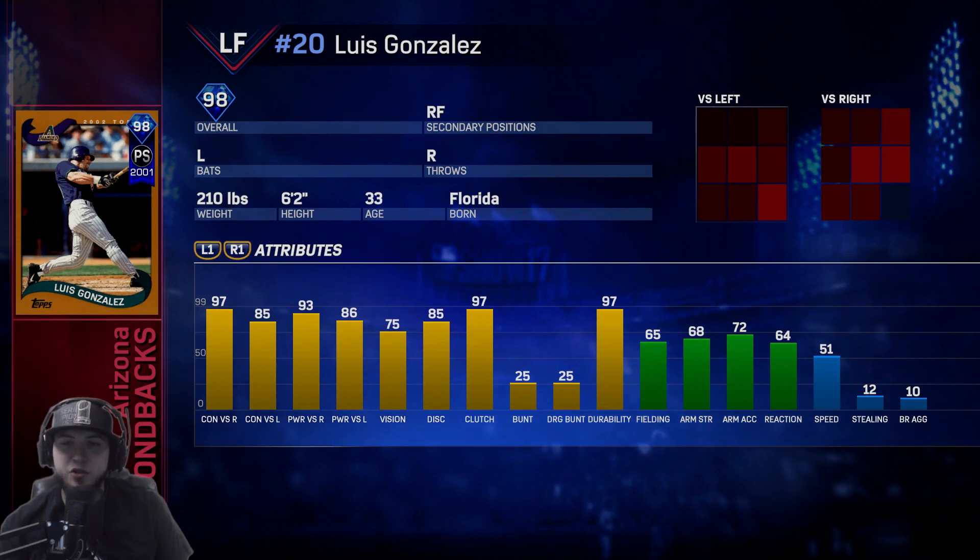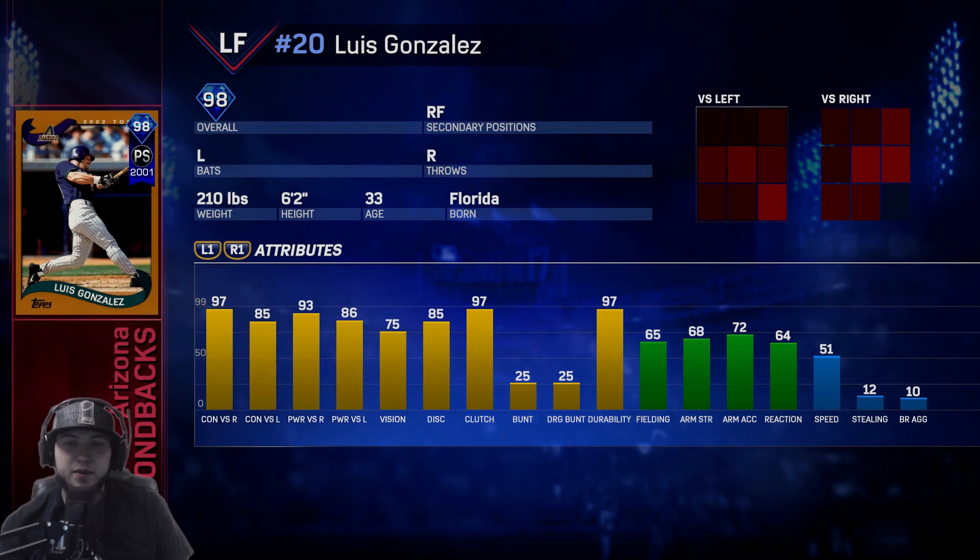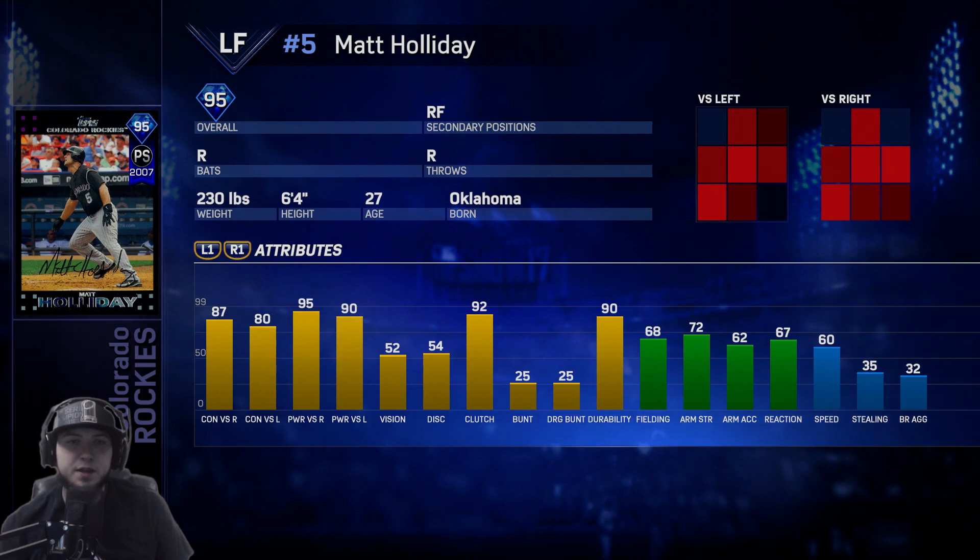Luis Gonzalez is the Diamondbacks reward, plays outfield. His fielding is kind of trash and his speed is at 51, but he makes up for it with hitting — 75 vision. He kills righties with 97 contact and 93 power and also kills lefties at 85 contact and 86 power. Discipline is 85 and his clutch is 97.